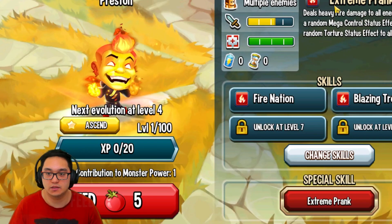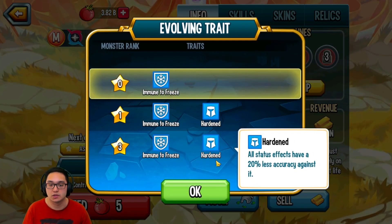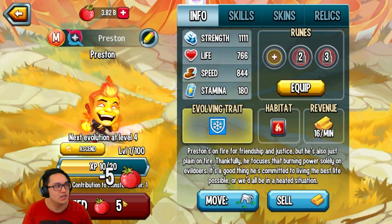Look at this ultimate — it does a lot of damage actually, and it is immune to freeze, hardened, and torture. So let's see the stats and let's go to level 100 so we can actually see more of this fire type monster.